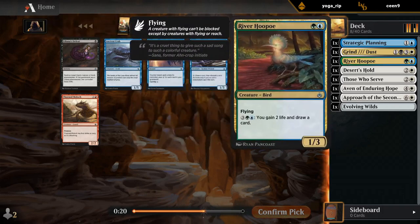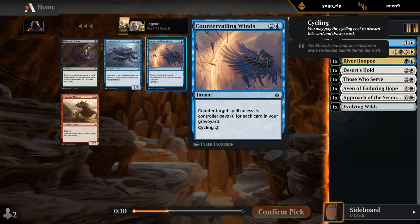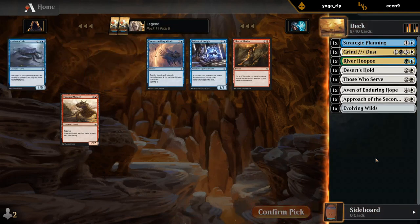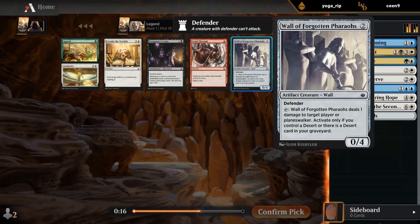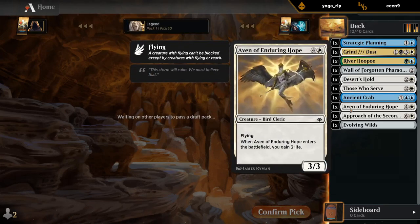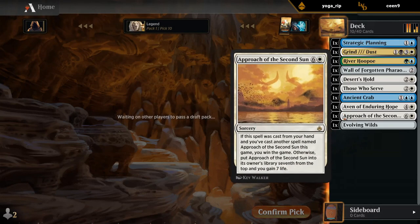Scarab Sights could be useful, or we could take an Ancient Crab. Countervailing Winds also has a bit of synergy — it cycles so you can dig for Approach. I'll take a Crab. Appeal to Authority was also very good in the green-white Exert decks, but I'll take a Wall over Forsake — just a good defender. Just gotta make sure to pick up a few Deserts. We didn't wheel the blue Deserts, but that's not too surprising. So we've got a bit of a mess here but a solid base of Approach, Desert's Hold, Hoopoe — maybe a Grind to Dust we can splash.